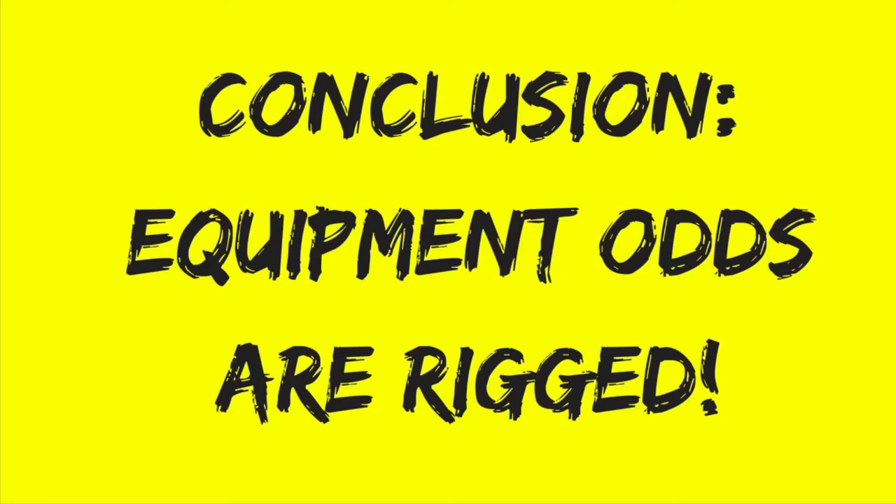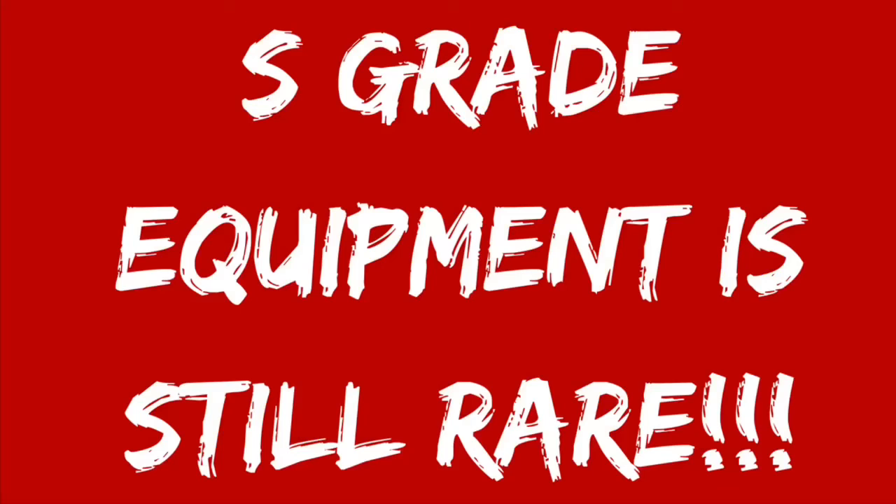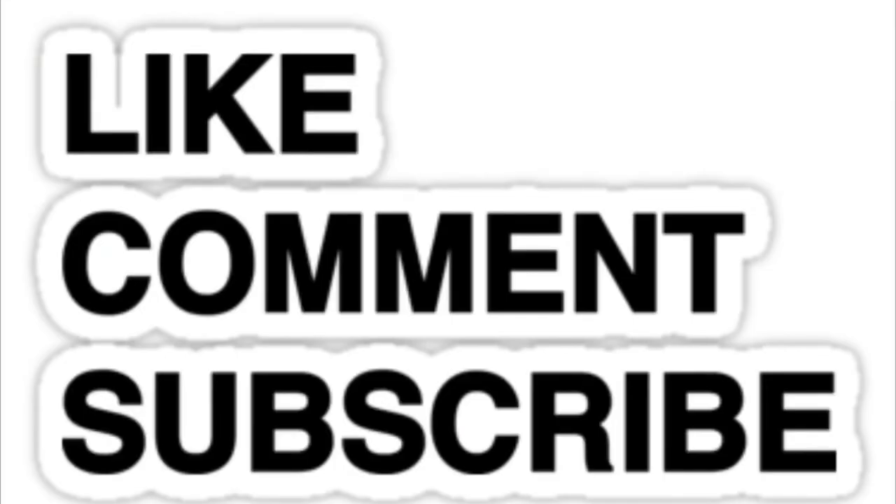Rejoice whenever you get pitcher equipment. When you get batter equipment, it's not that special. S-grade equipment of any kind is still very special though — batter or pitcher, just to get S-grade equipment would be awesome. I hope you guys enjoyed this video learning a little bit more about the odds of getting different types of equipment in packs. If you did, leave a like. If you're new around here, subscribe for more MLB Perfect Inning 2018 content. I didn't go equipment type by equipment type — if you guys want a follow-up like that, let me know in the comments along with any other questions related to this investigation. That's all for this video. I'm Jay from Skull Gaming Network. Thank you so much for watching, and until next time, peace out.